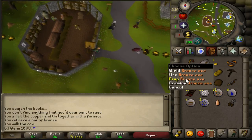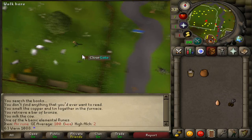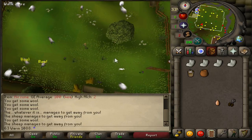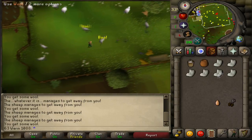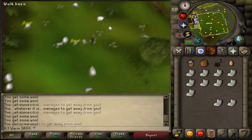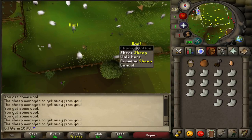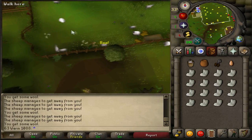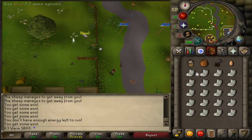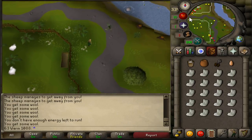Once you've bought the shears, drop the rest of your items. Then you're going to want to shear 20 sheep. Once you've sheared 20 sheep, you'll have 20 pieces of wool in your inventory. You then want to head a little bit north up to the grain field and pick yourself some wheat.